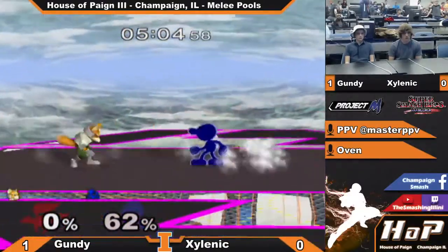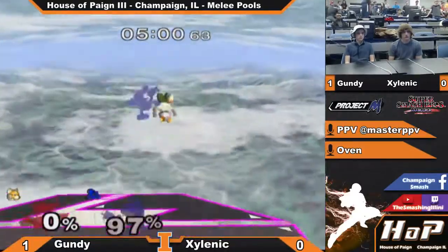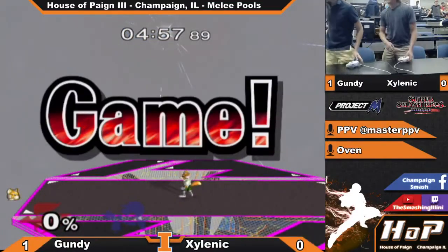Fox trying to approach now, keeping back a little bit. Gets a quick dare shine, grab, up throw, up air — and that's it. They are all B. Very nice. Quick 2-0.